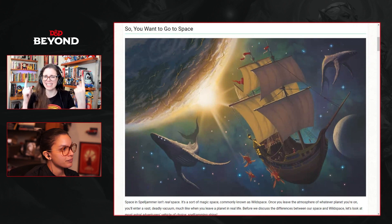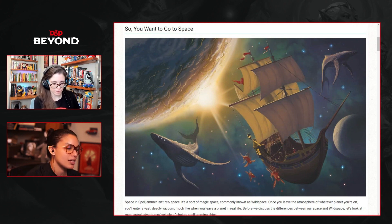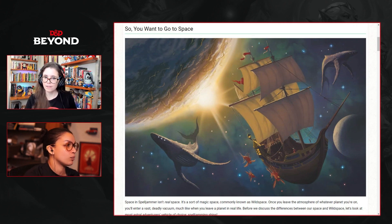Distance is really determined by the dungeon master, because especially in space, distance can become something very relative. But I think the number one thing to keep in mind when doing ship combat is establishing stakes to your players — making it clear what the victory outcome should look like and what the loss outcome would be. That is true of D&D in general, but especially so in Spelljammer ship combat, because the conclusion could be potentially catastrophic.